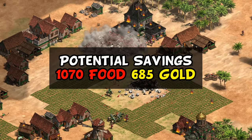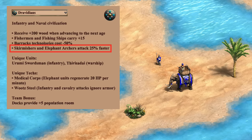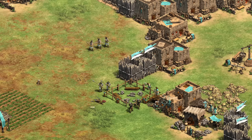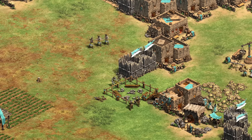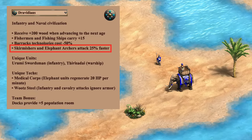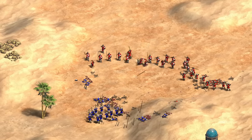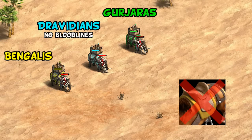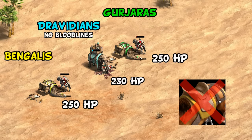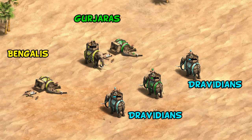Their next bonus is that their skirmishers and elephant archers attack 25% faster. This bonus really ties the civilization together - you have a good feudal opening with men-at-arms or archers, but stall in castle age with no knights and generic crossbows. This bonus at least gives you two castle age units that are above average. Faster attacking skirmishers is great against archers, and the elephant archer is included as well. Against a knight, a Dravidian elephant archer can win one-on-one, whereas Gujari and Bengali elephant archers lose that matchup despite having better-looking stats.